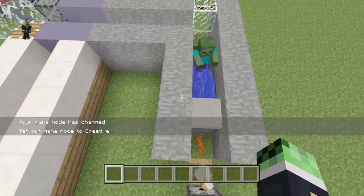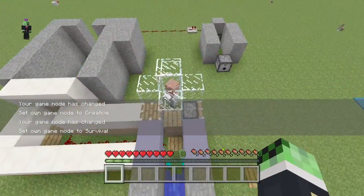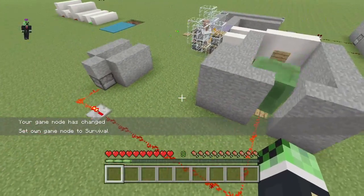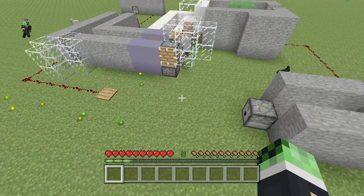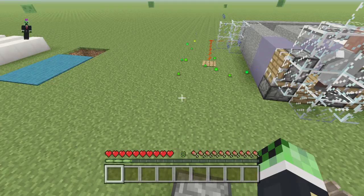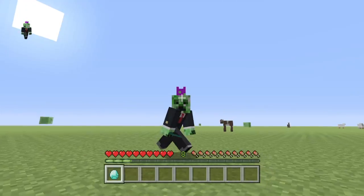Boom. Go there. Zombie comes. Boom. Spawns a slime. Spawns a baby rabbit. Check over here. And we get a diamond!